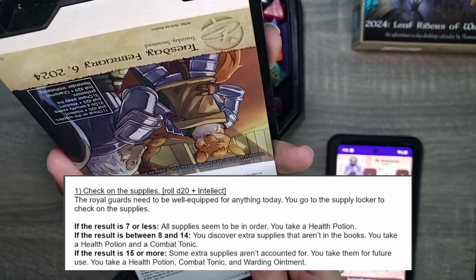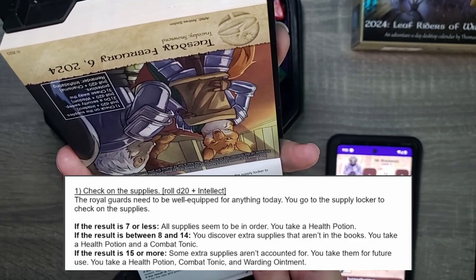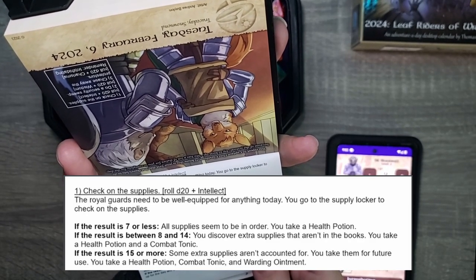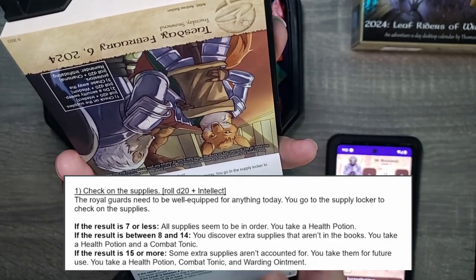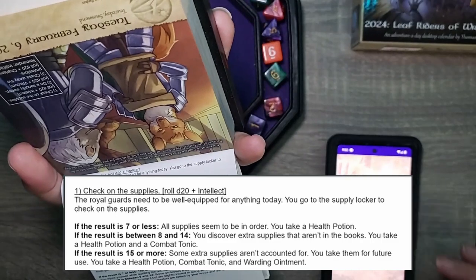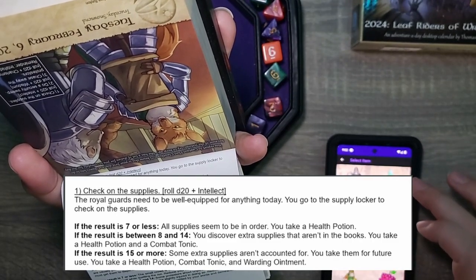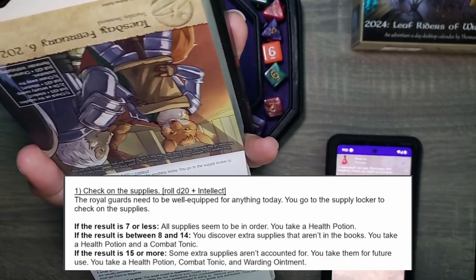Oh well. The Royal Guards need to be well-equipped for anything today. You go to the supply locker and check on the supplies. Between 18 and 8 and 14, you discover extra supplies that aren't in the books. You take a health potion and a combat tonic. Let's go ahead and add a health potion and a combat tonic to the inventory.